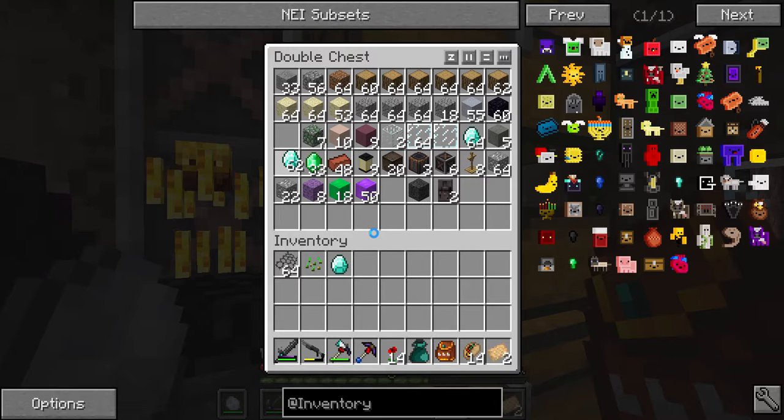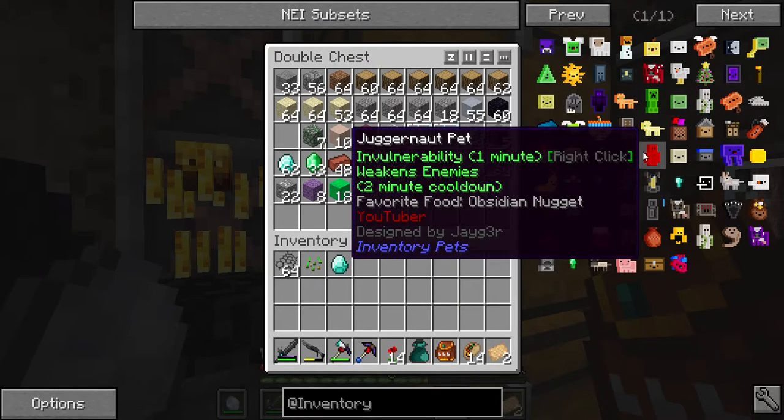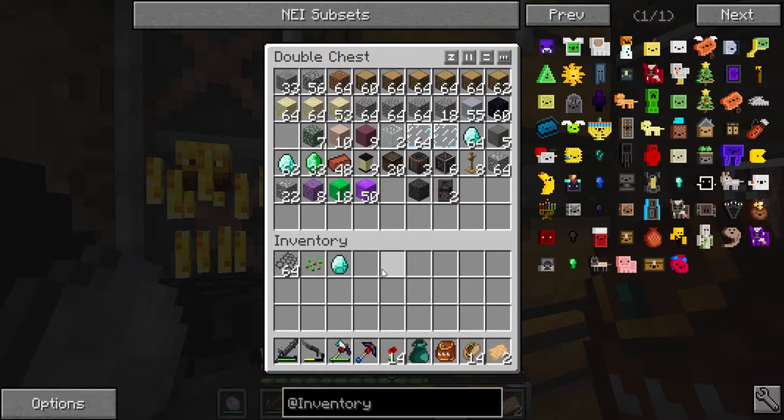The lag on this one usually doesn't last long. So we're looking at probably the feed bag and maybe the juggernaut pet — it'd be kind of nice to have invulnerability if I get into a tight spot. But as I said, I don't even really use the heart pet. I don't usually get into that sticky of a situation, so I don't know if I'd actually need regeneration and invulnerability. Seems like overkill.